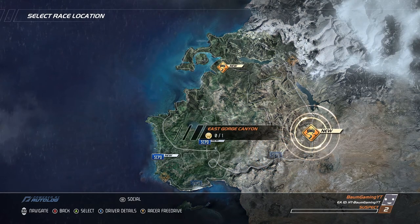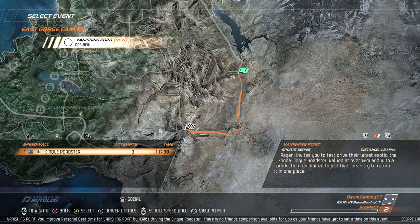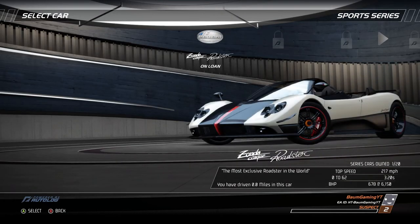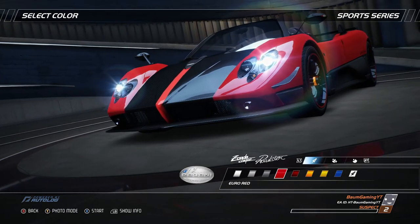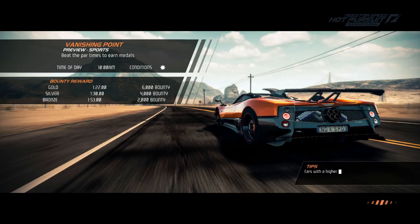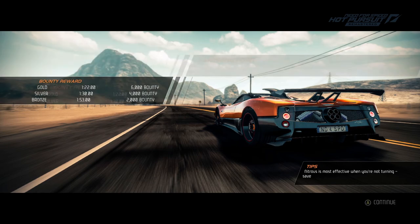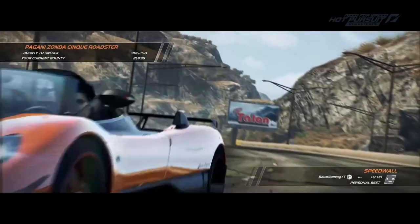Today we're just going to continue on, do some racing events, do some police events. This one looks like it's a preview event called Vanishing Point and we're going to be driving the Pagani Zonda Cinque. We've got to get there in a minute and 22 seconds to get the 6,000 bounty — we did it in a minute and 17 in our last playthrough.